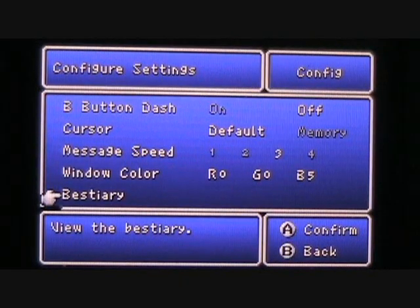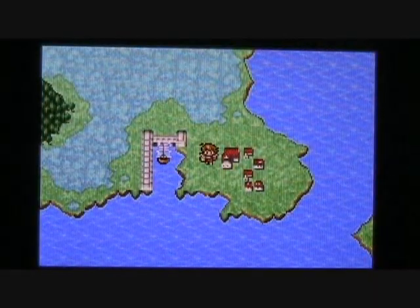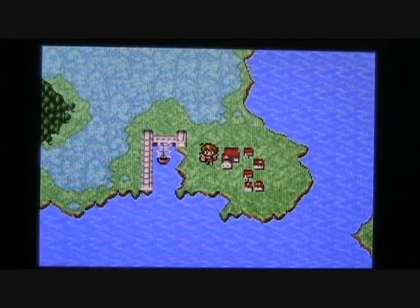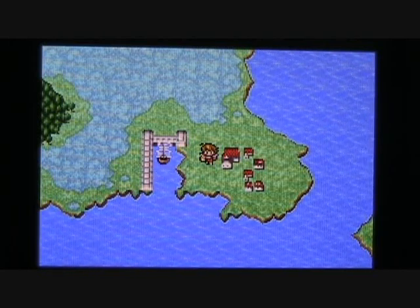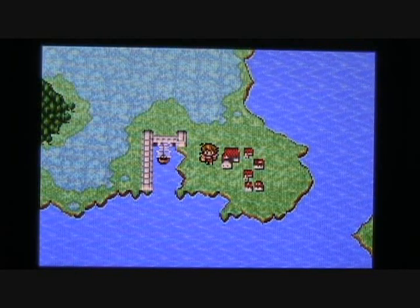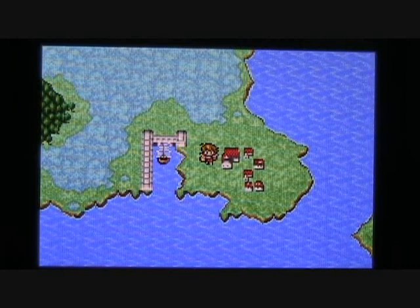If you go back into Melman, the villagers there will be very grateful for your efforts and will tell you that the Earth is starting to heal. So now it's time to begin the journey to restore the next Crystal. It's actually time for us to go in search of the Prophet Lucan, whose hometown is Cornelia. We heard that he left the village in search of the Crescent.